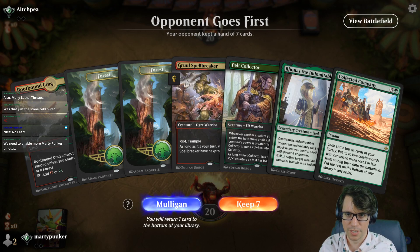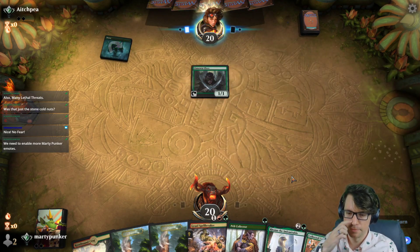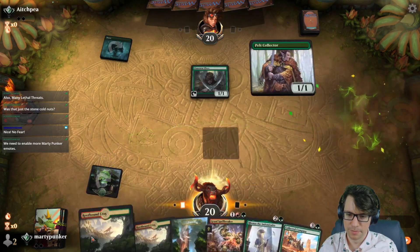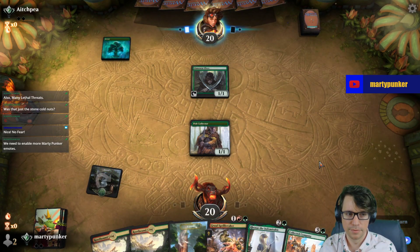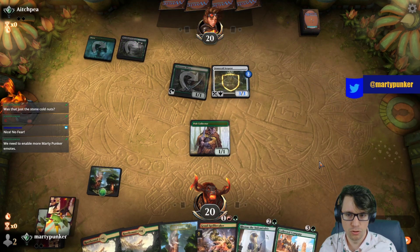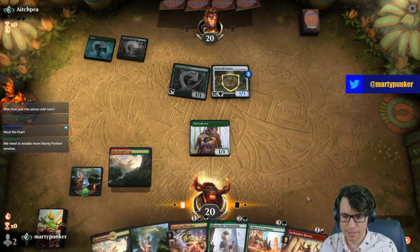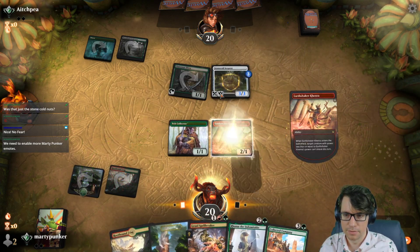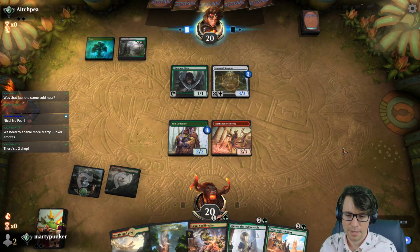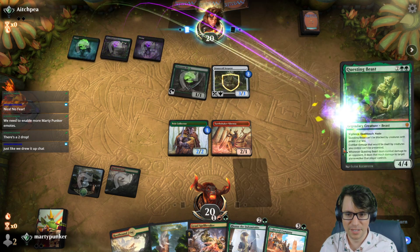No 2-drop, you say? Well, we'll draw one — we'll draw a 2-drop. I've got one more turn to make me a prophet. Stone Coil Serpent. Well, okay, I was right — that one can't block. We found the 2-drop. Fair. Just like we drew it up.